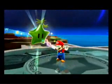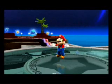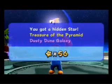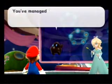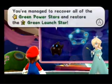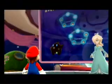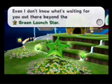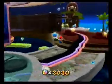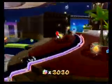And with that, we'll head back to the main Comet Observatory where, after collecting all three green stars, we have unlocked the Trial Galaxies — some of the hardest galaxies in the entire game. We managed to recover all the green power stars and restore a green launch star, with three new galaxies. I'm not going to be getting into that this episode.